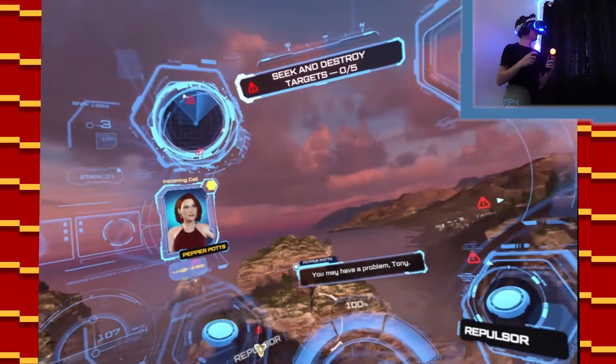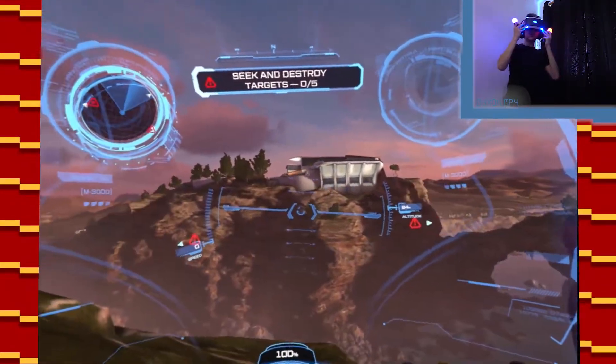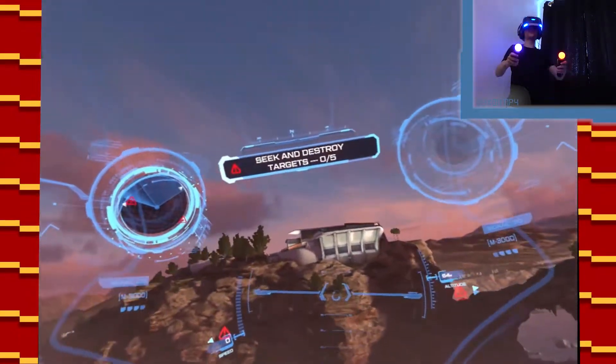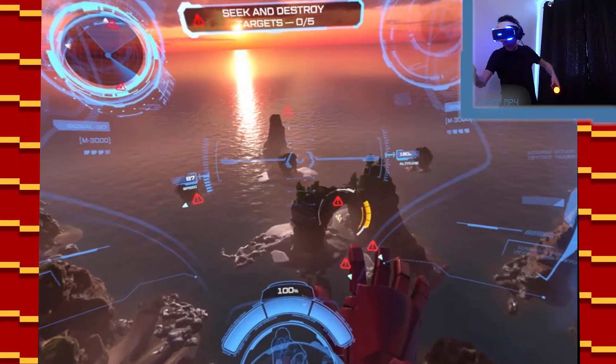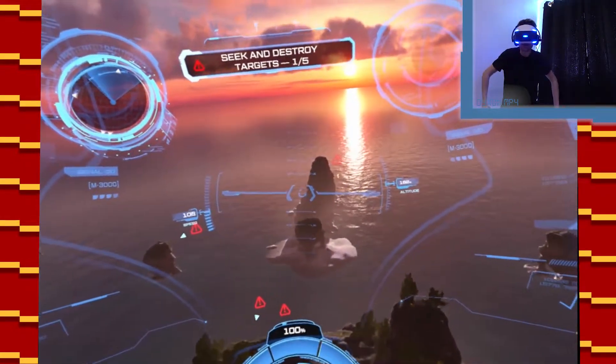You may have a problem, Tony. Hi, handsome. Looks like you made some upgrades. Hello. This is great fun. So I'm supposed to fly over there. Seek and destroy. Let's go. So I rotate like that still. I can do this with one hand. Nice. And we'll go over there.